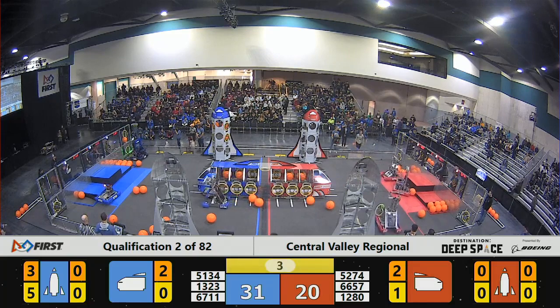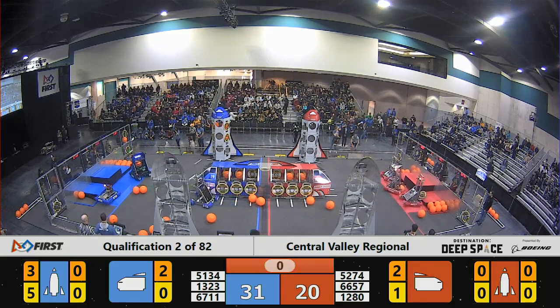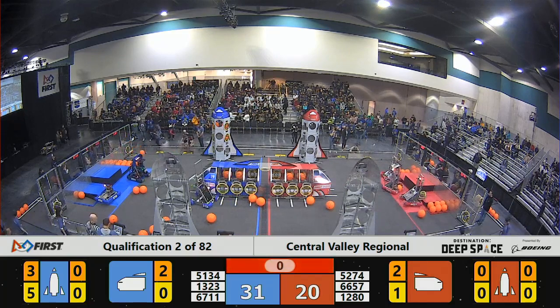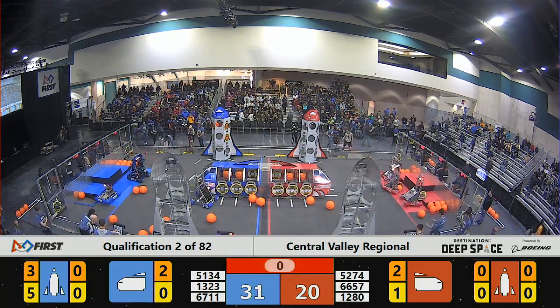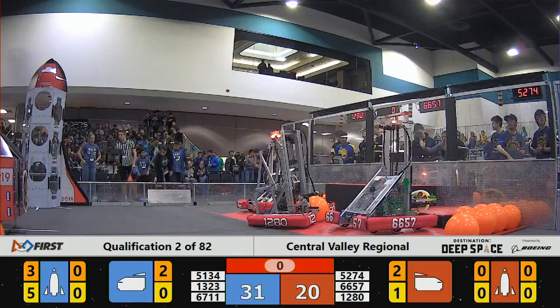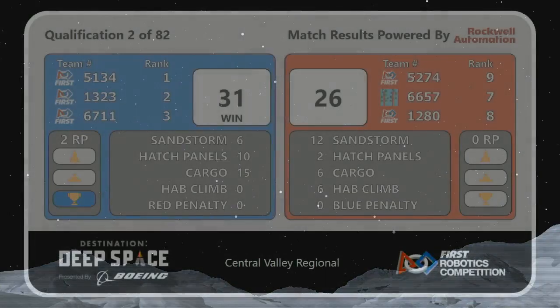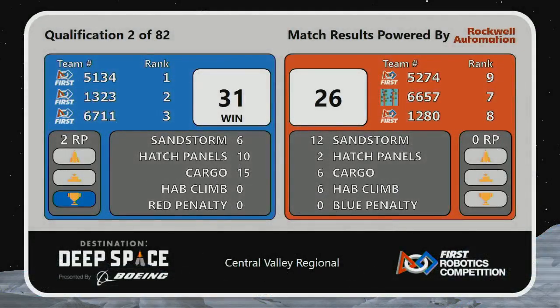The Red Alliance robots are getting up on the Level 1 platform — that scores three points per robot at the endgame. And that's it for qualifying match number two. The Blue Alliance launches to victory, 31 points to the Red's 26. They'll take two ranking points for that victory. And that concludes qualifying match number two.